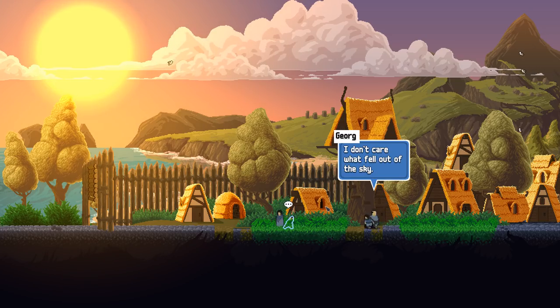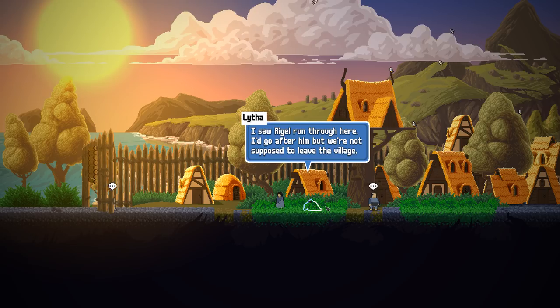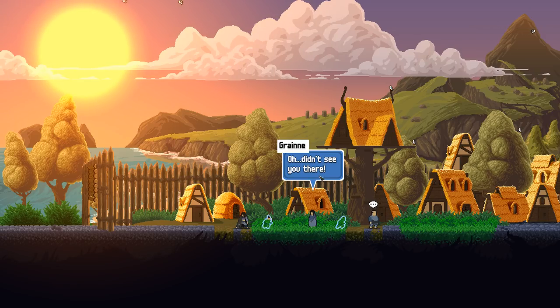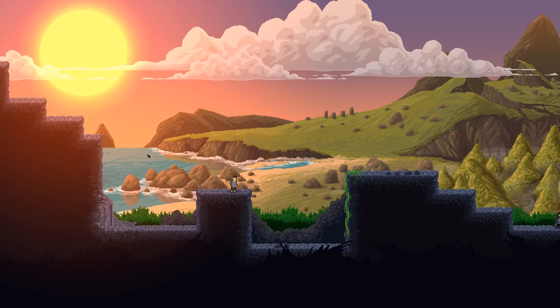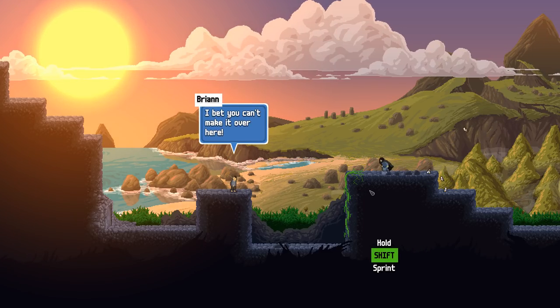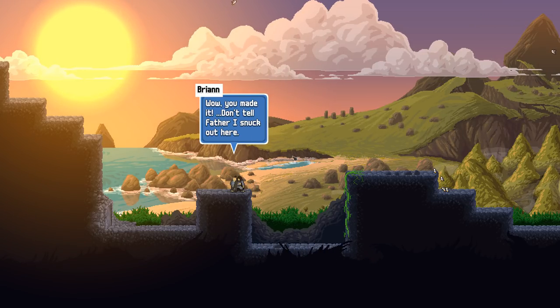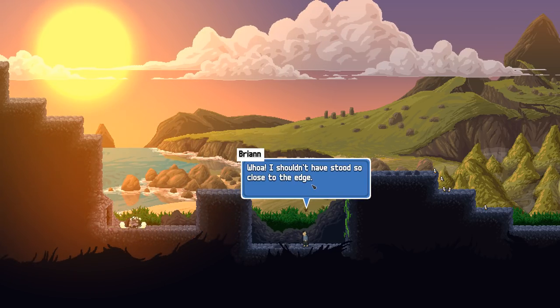What fell out of the sky? Alright George, who's this guy? I saw Roger run through here — I'd go after him but we're not supposed to leave the village. I didn't see you there — I'm sneaky. You can see the sound bubbles there as well. Made it! Don't tell father I snuck out here. I shouldn't have stood so close to the edge.